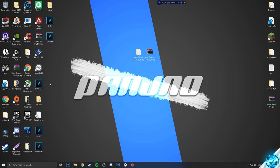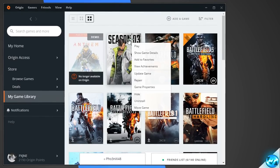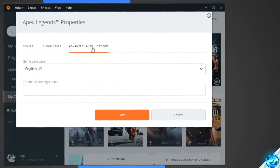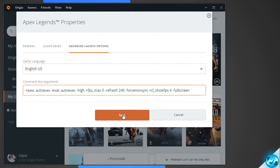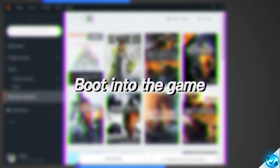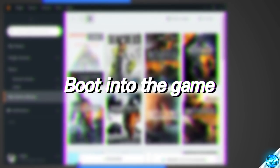To install the launch options, simply boot into Origin, go over to Apex Legends, right-click on the game, go to Game Properties, Advanced Launch Options found at the top. Go to where it says Command Line Arguments, and if you currently have any launch options installed, remove all of them until the box is blank. Press Control+V on your keyboard to paste in the new commands, then press save. Now that we've installed our launch options and configs, we can boot into the game to fine-tune our in-game settings.